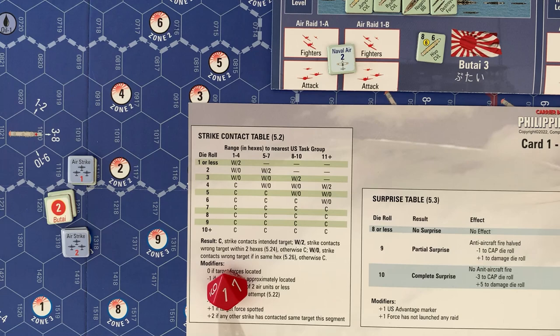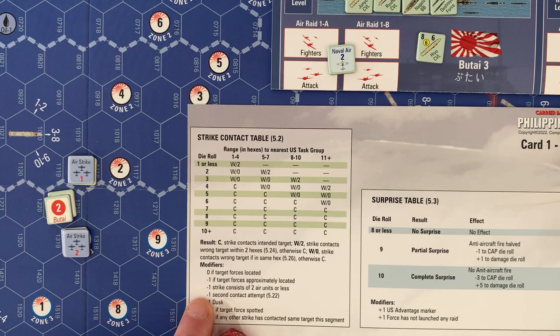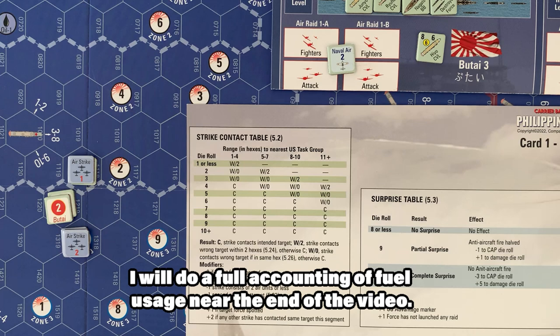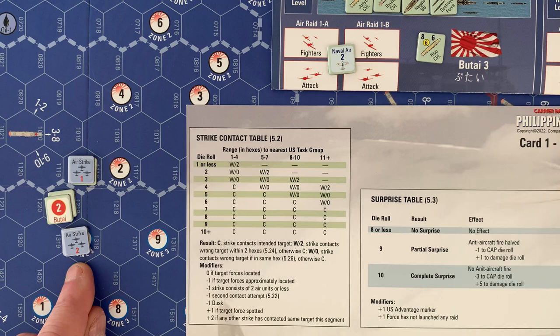We can roll again for a second contact attempt — this costs an additional fuel. We roll a zero — contact made! Now we'll roll for surprise on Butai one. I realize I forgot to apply the partial surprise result on Butai three — it would have added to our damage roll. So we'll play the surprise here on Butai one; we'll treat it as having achieved surprise going into the Japanese CAP phase.